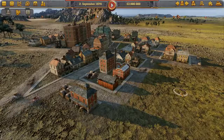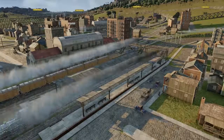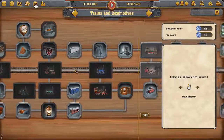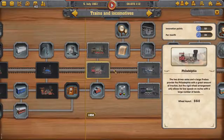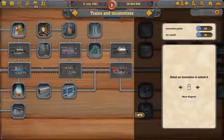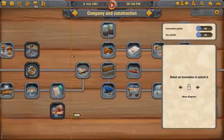Naturally, cities will grow over time. The larger the city, the more inhabitants it will have, which will also result in a higher demand for goods and transport. Keep up with the times — research over 300 new technologies and improvements, like seat padding and onboard toilets.